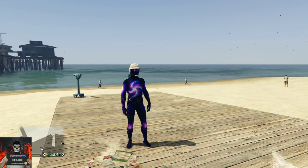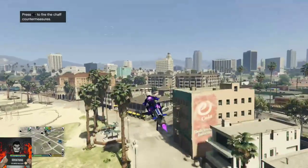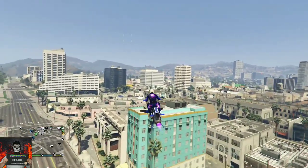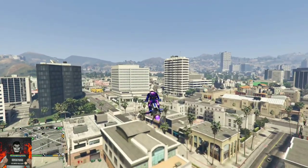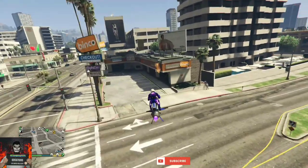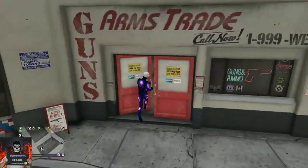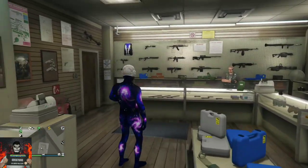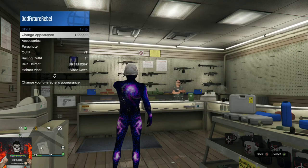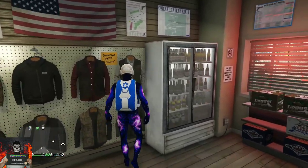For this clothing glitch, I'll be showing you how to transfer any color duffel bag onto your saved outfits. Make sure you have your saved outfit ready to go — this does not delete any outfits. Make your way over to any ammunition store on the map and equip an Israel tube bag on your current saved outfit through your interaction menu. Make sure you save this as an outfit at least once with the tube bag on.